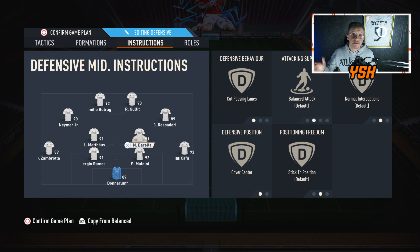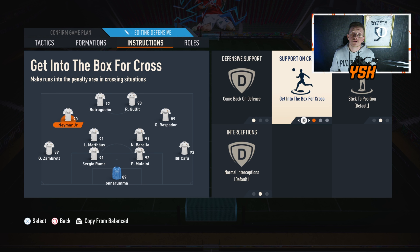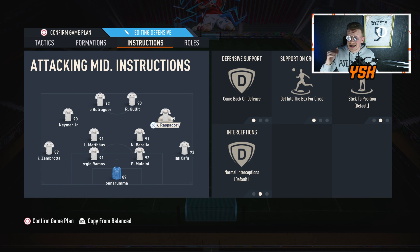You have a right attacking mid and a left attacking mid who play as a right wing and left wing on the attack, then come back on defense playing as a right mid and left mid — making it a 4-4-2 on defense. Their instructions: come back on defense, and get into the box for crosses. You need players with good pace; they'll get in-behind, assist, and score. They are really important — if you have extra coins, spend them on your right or left attacking mid.